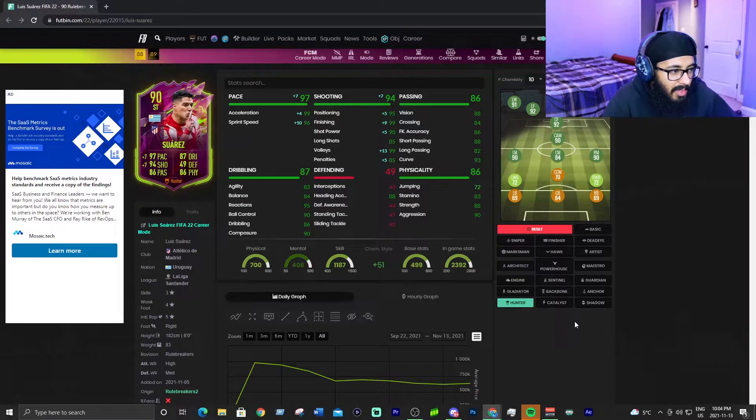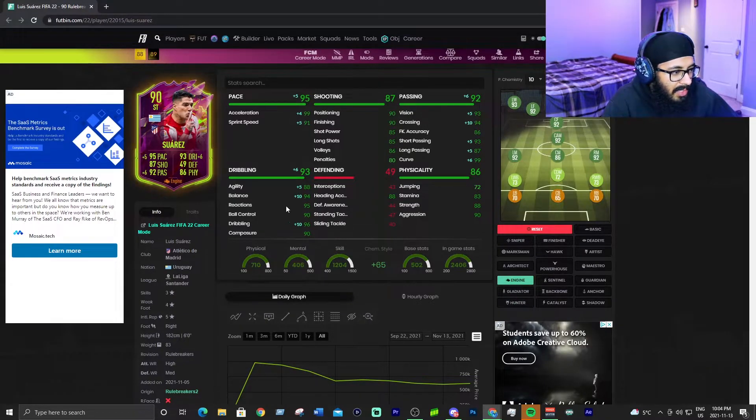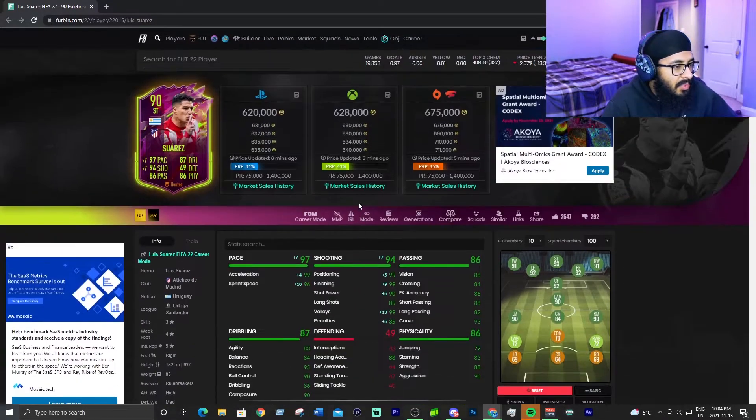I just think for the value, you'd probably be better off going with Isak or Benzema. You could throw an engine on him to boost agility and balance, but I'd probably throw a hunter on him to push the shooting to the next level. This card will not miss — if you get him in front of net, he will not miss. But for 628,000 coins, I think you're better off with Benzema or Isak.